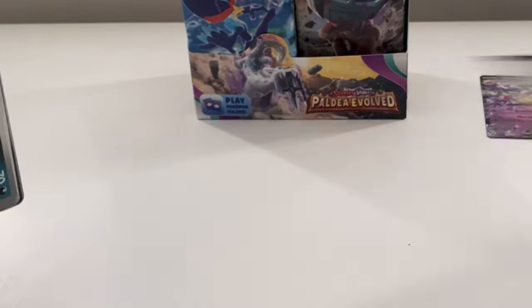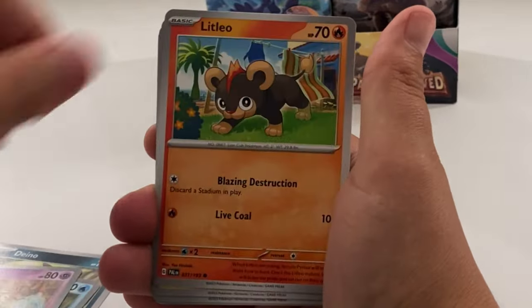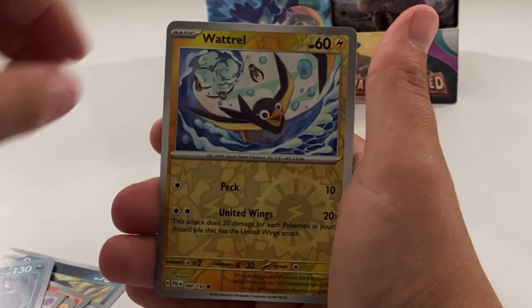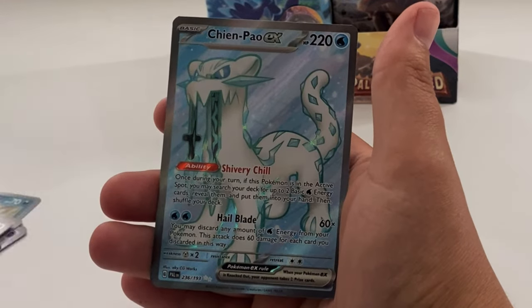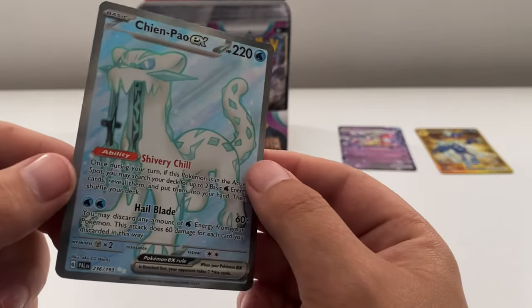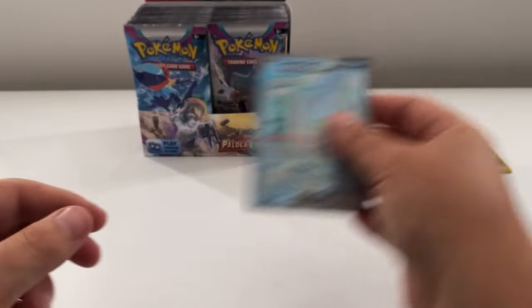Next pack: Ditto, Magikarp, Slowpoke, Litleo, Pullmore, Golett, Crobat, Watchog reverse, Orthworm reverse, and a Chinchar EX full art! We've already got this one from the previous video, but that's two packs in a row now with a full art pull.